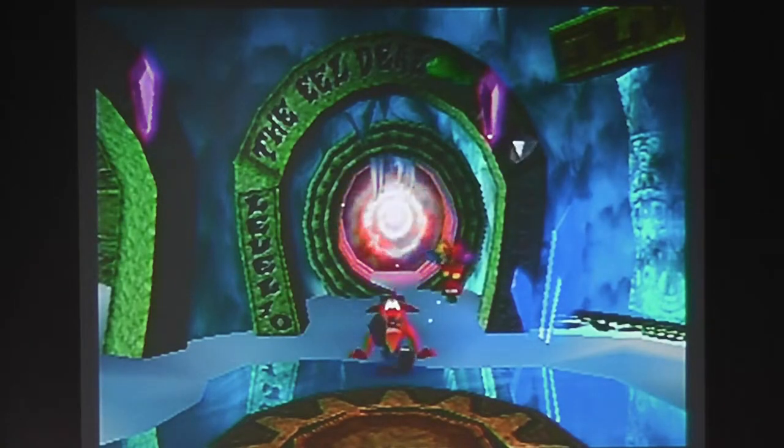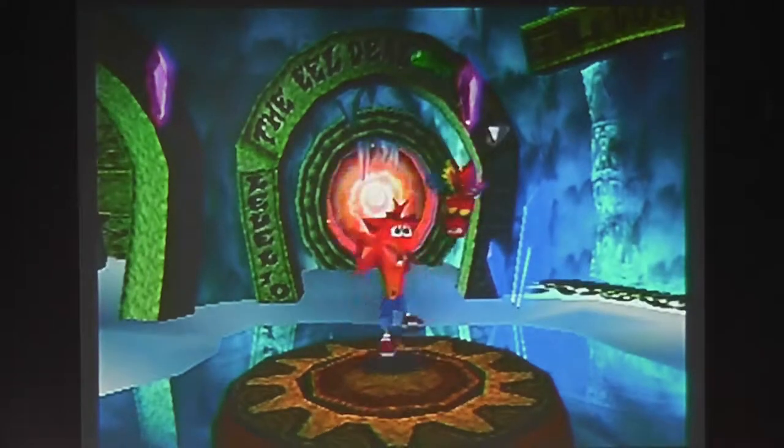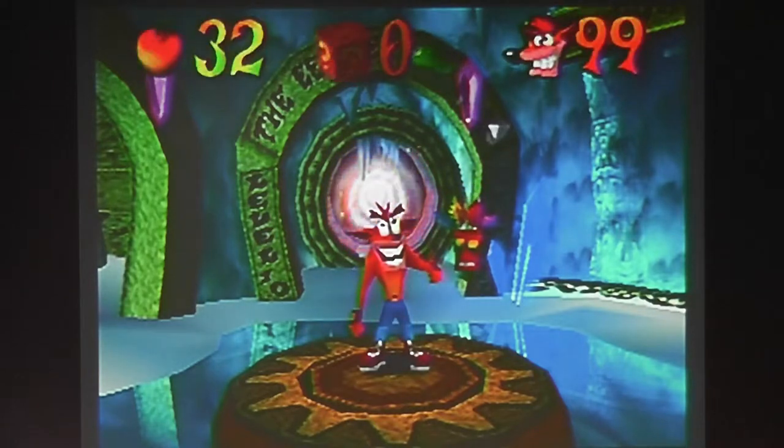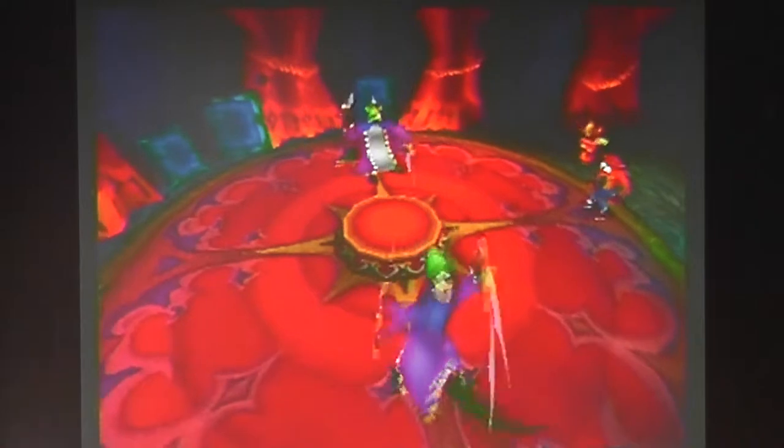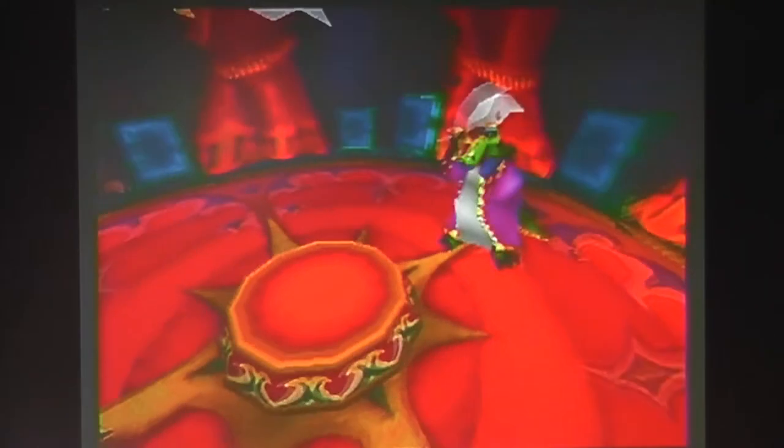But we get through it, still with one Aku left. We'll be facing the Komodo Bros. These guys are Komodo Dragons, as you can probably tell from the title, and they like to throw swords around — show-offs.